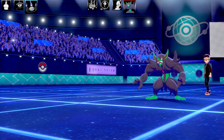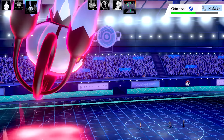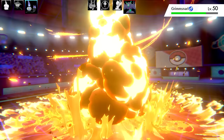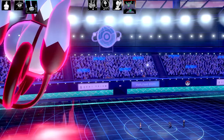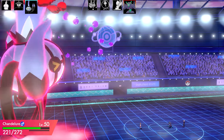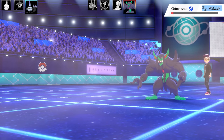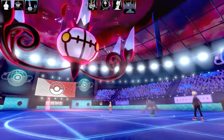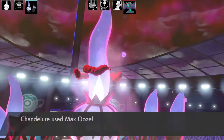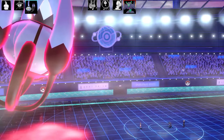Grimmsnarl goes for a Rest - they're obviously trying to stall out my Dynamax. I know my attack probably does around three quarters damage, and they successfully survived another turn. I went for Max Flare because I thought I had enough to take out Grimmsnarl, but it just hung on unfortunately. Chandelure is taking a little bit of Toxic damage. I go for another Max Ooze but Grimmsnarl uses Sleep Talk and gets a Rest again - you love to see it when you're versing someone that does it. That's the end of Grimmsnarl and Chandelure is loaded up with a lot of Special Attack.